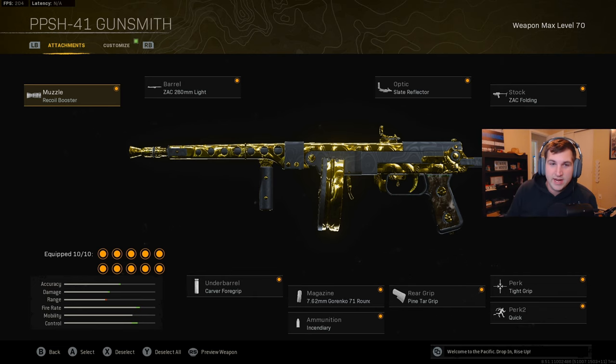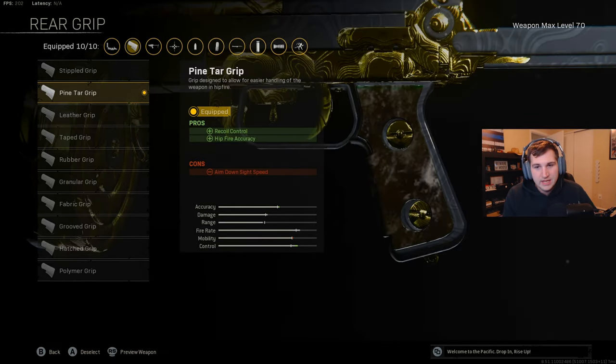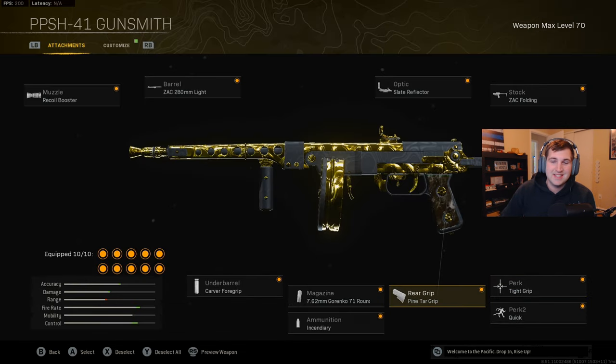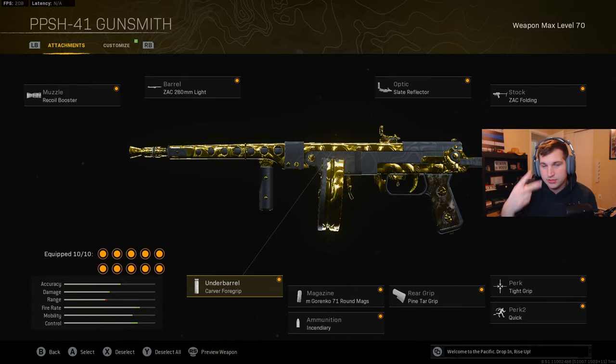Here's the SMG PPSh build — great for close and mid range. I put on the Carver foregrip for hipfire and recoil control, and the Pintar grip for hipfire and recoil control. You won't get that long-range accuracy with hipfire, but you can still hipfire up close. Everything else is made for mid-range and close-range engagements. I use tight grip for accuracy and recoil control because this thing has a lot of recoil. Those are the two builds — hope you enjoyed, there's awesome gameplay with both of these in the rest of the video. Leave a like and comment below!